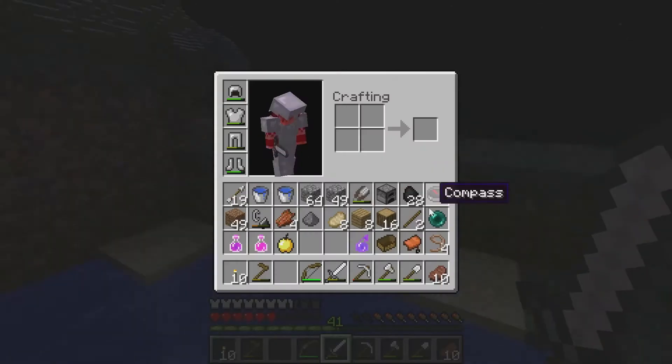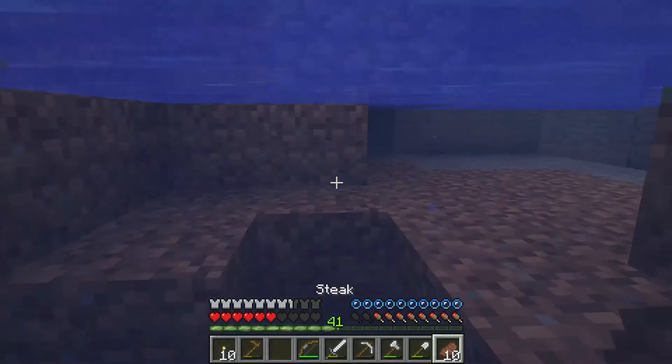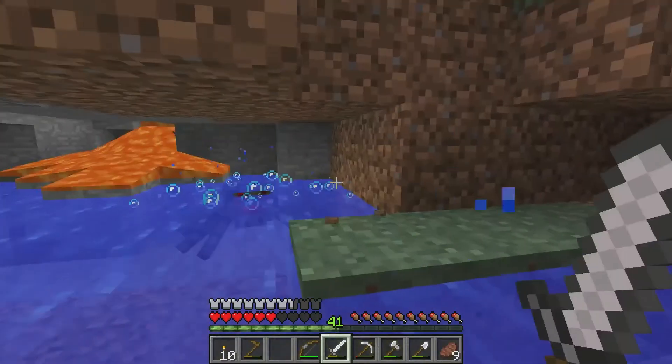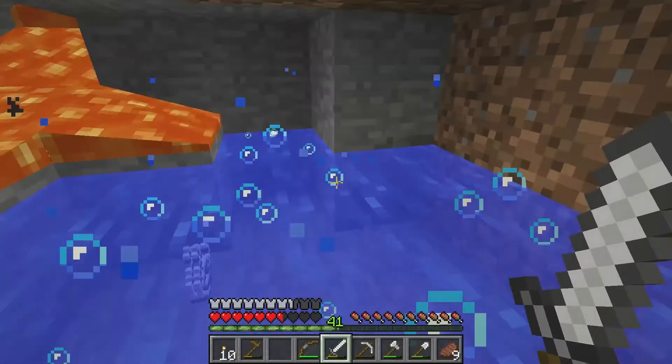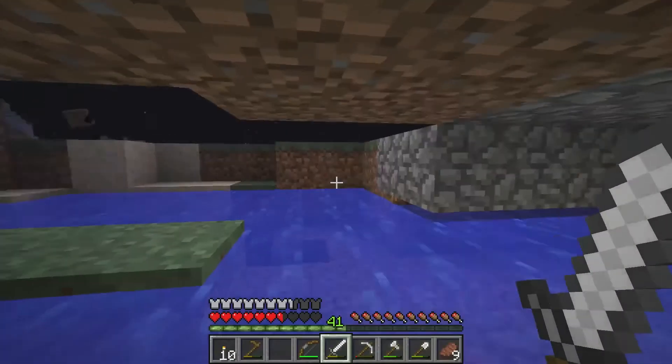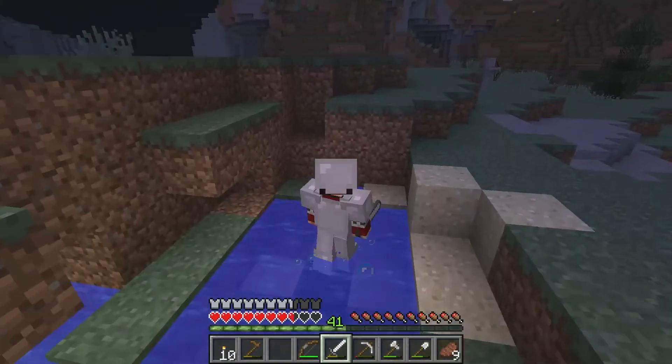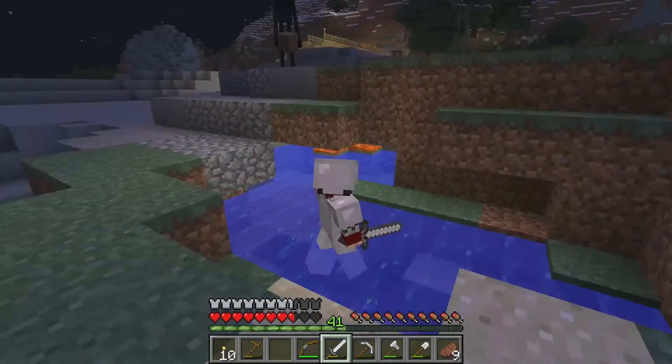An enderman didn't give me a grass block - do they not do that in this version? Maybe in 1.8 there's just a chance for that. Can you pick up a grass block? That'd be nice.